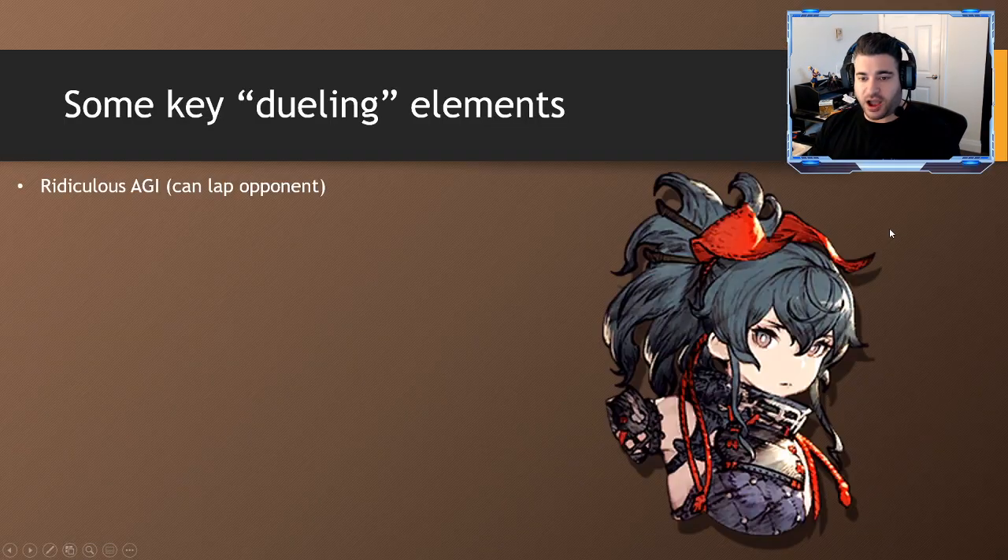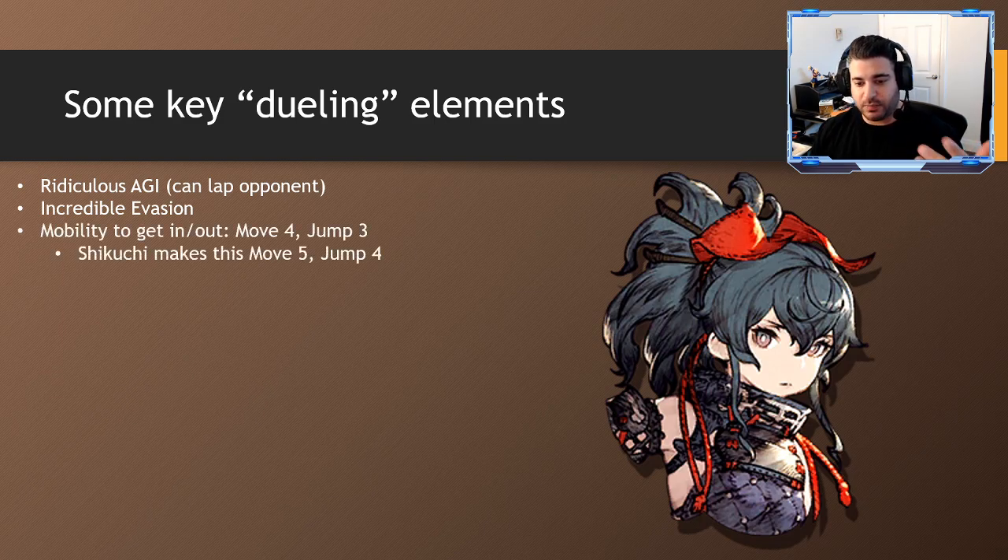She's a very great duelist — pick a 1v1 target and slot and path toward that person. She does really well in those 1v1 situations for a bunch of reasons: the ridiculous amount of agility where she can always get the edge and start moving ahead of people, she can typically lap opponents as the battle goes on, an incredible amount of evasion so her survivability is through the roof, and the mobility to get in and out — Move 4 and Jump 3. She also has Shikuchi as a passive, so you can get an even higher extra Move and Jump on both.